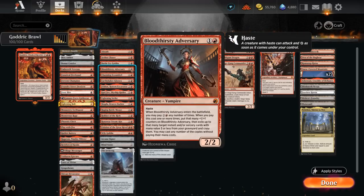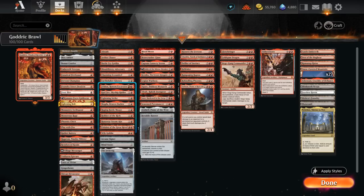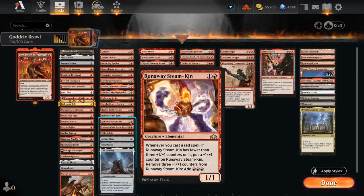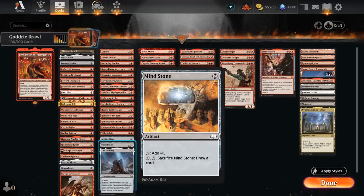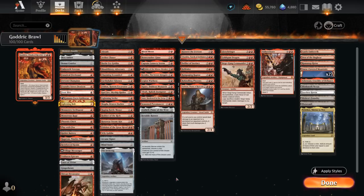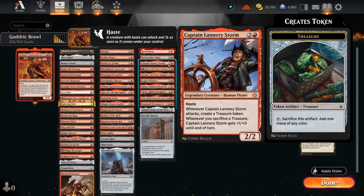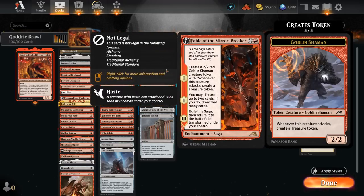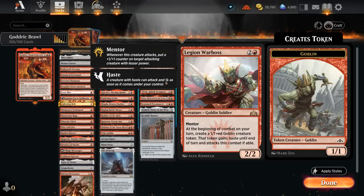Some other classic two-drops: Bloodthirsty Adversary is a 2/2 with haste that can sink more mana to maybe get back a burn spell later. Earthshaker Khenra makes it difficult for the opponent to block and can be eternalized later. Feldon is a 2/2 with haste that provides card advantage when dealt damage. Robber of the Ridge can steal cards from the opponent's deck. Steamkin can generate extra mana to quickly deploy the rest of our hand. Eidolon of the Great Revel can punish the opponent for casting cheaper spells. At two mana we also have mana acceleration with Arcane Signet, Mind Stone, and Ironcrag — only playing two-mana artifacts that can immediately tap for mana. At three mana, Blood Moon to punish greedy mana bases. Captain Lannery, Fable of the Mirror-Breaker, and Krenko can all enable celebration as well.